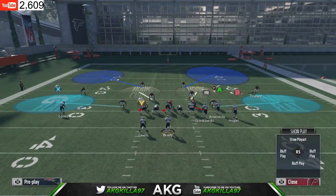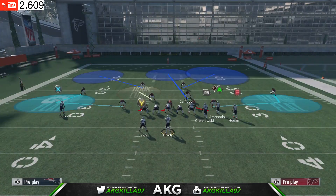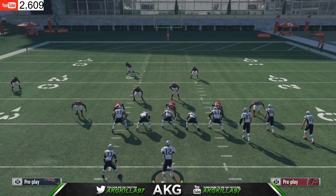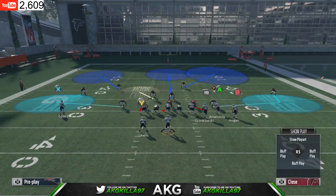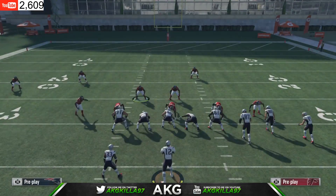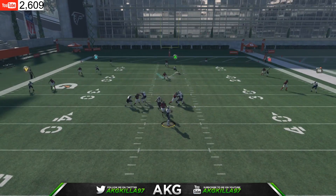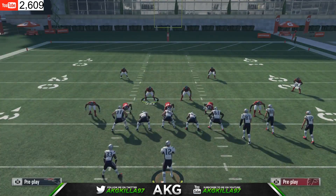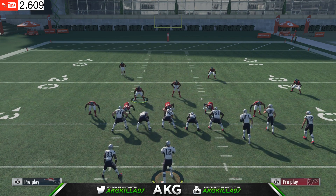If you want to get more adjustments, you can put this safety in a Cover 2 deep half. That gives you another cloud flat option on the right side — but if you do that, I recommend putting this linebacker in the deep blue so anything over the middle is covered. You can also move that player over to the left side a little bit. It's risky but it's really good coverage. Snap the ball: hard flats covered, corner routes covered — relying on sheds coming in.